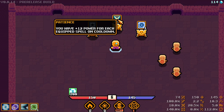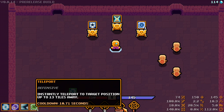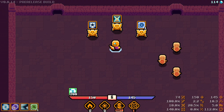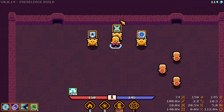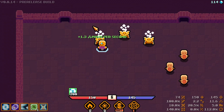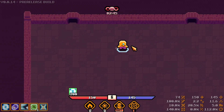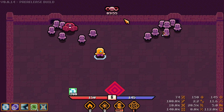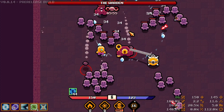You have plus 12 power for each equipped spell on cooldown — we could use abilities and then pop solar beam for a power spike. Give me more mana per second. This wave looks interesting — this looks like a boss fight! That dude is definitely a boss.